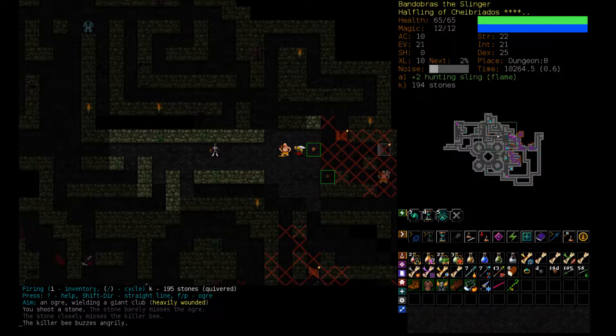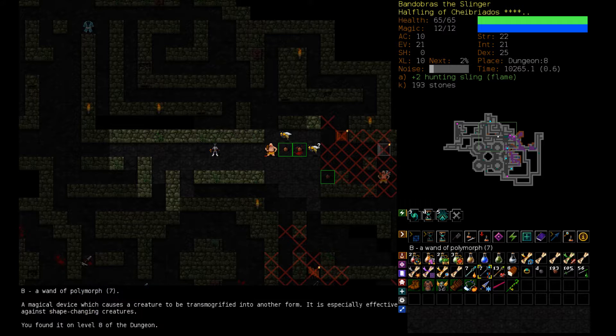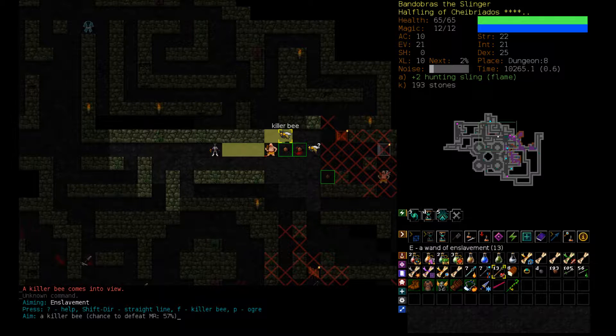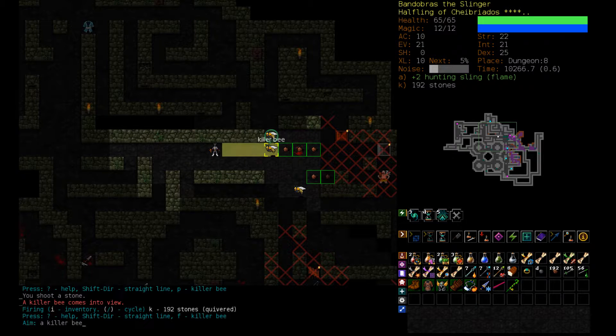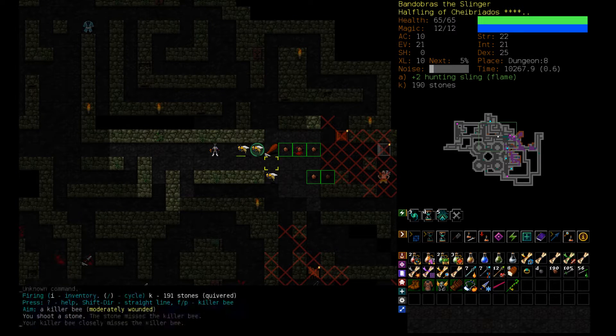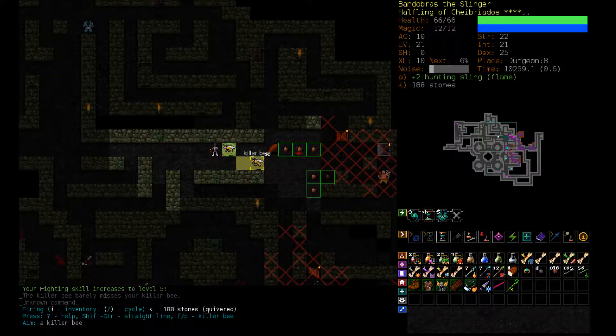We have multiple killer bees — that's quite bad. Time to enact our plan: Wand of Enslavement. We get him. Our friendly killer bee should kill the other killer bees fairly effectively. That's one down. Let's back off here and shoot. Now — I don't know — what's the correct order? Guard this area. We have more stuff coming, let's keep backing off.